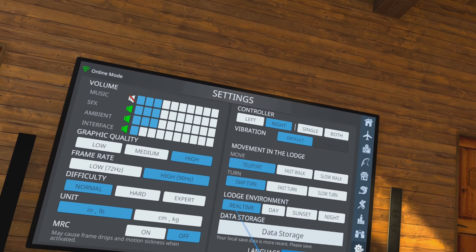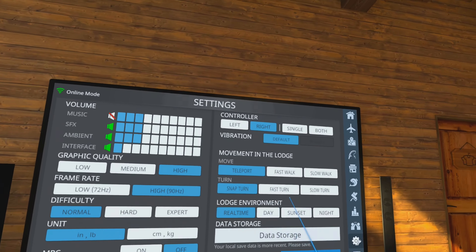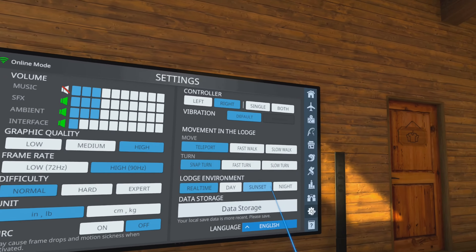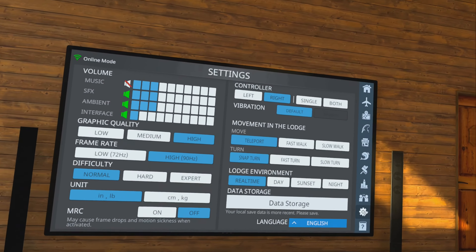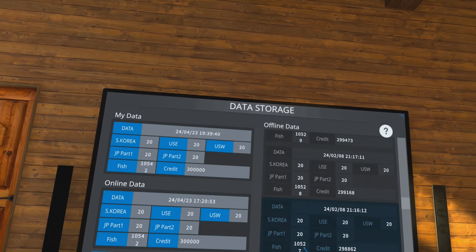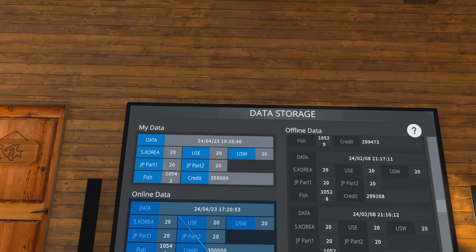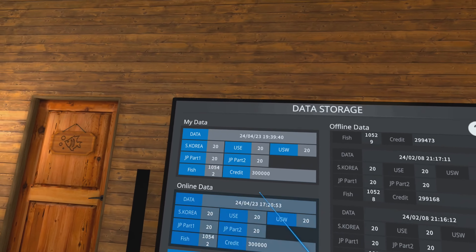Lodge Environment: if you leave it on Real Time, the day will change — morning, daytime, nighttime. If you want to change your lodge environment to nighttime and just leave it there, you can do that. Or you can leave it at sunset all the time. Data Storage is your cloud data — it shows what your current data is on your headset compared to the online cloud data. You can do a manual save or restore your data from cloud if you want to wipe the game and start over.